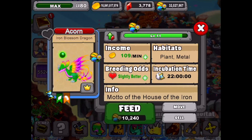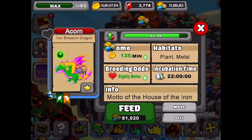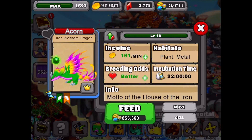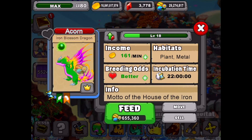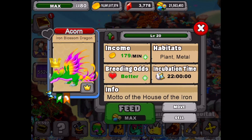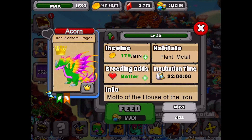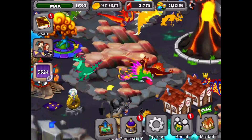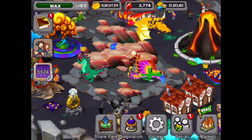There's the adolescent — and that looks like the adult size now. So we go up to level 20. There we are — level 20 iron blossom dragon. I'll turn off the crown so we can just see the iron blossom. That's an awesome looking dragon. Very cool — we got that in the park now. There's our iron blossom right there.